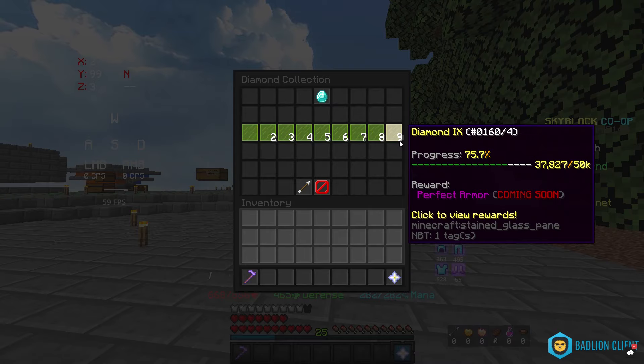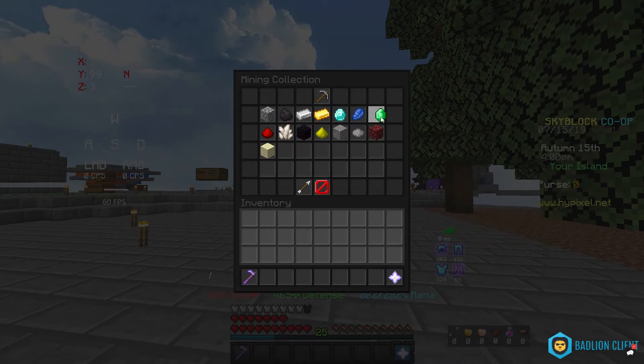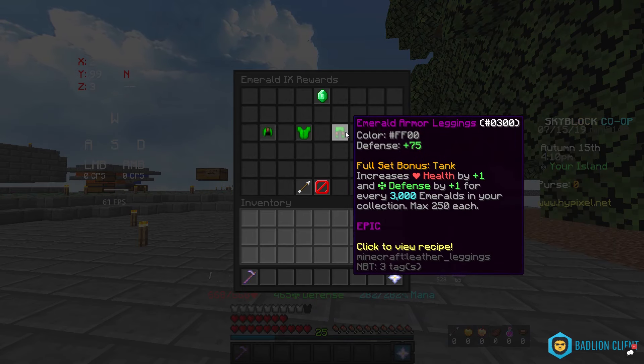Every 1000 diamonds you mine — meaning every 1000 in your diamond collection — will increase your defense by one. It says right here. The max will be 400, so you can get a lot of defense from that collection bonus.